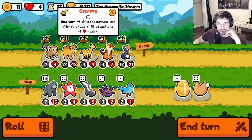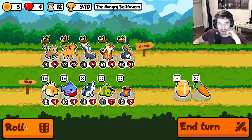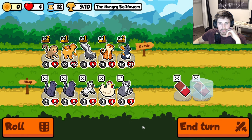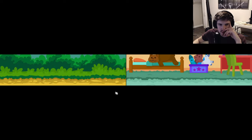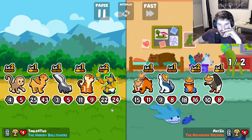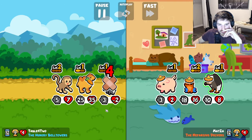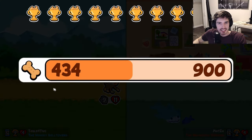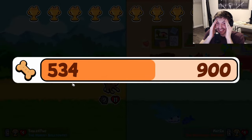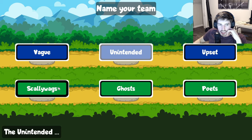I think giraffe can go - we need a skunk out here pretty bad. Big skunk, big skunk. Oh, we're gonna have so much gold after this. Oh yeah, let's see how much - oh no, we did too good. Oh man. There'll be some unintended ghosts, as are most of them I would think.